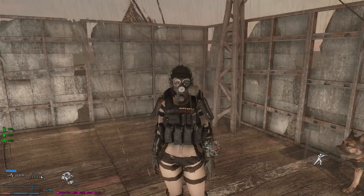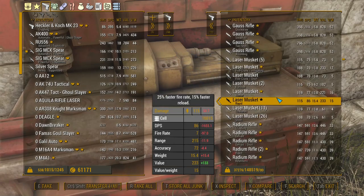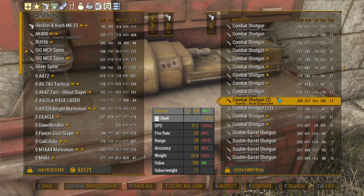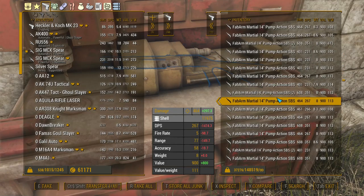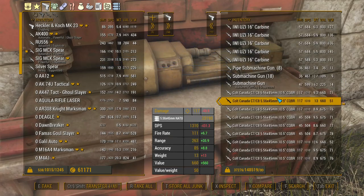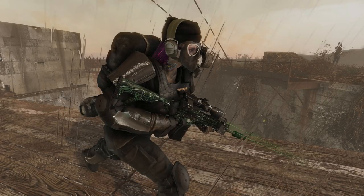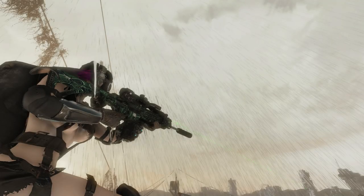Hey, what's going on guys — been a while since I did a Fallout 4 review. I've downloaded a lot of modded guns for my playthrough, but no gun has really taken my eye or my heart like the SIG Spear has. It goes beyond just being customizable — it's really fun to use and gives me a sense of tactical immersion.